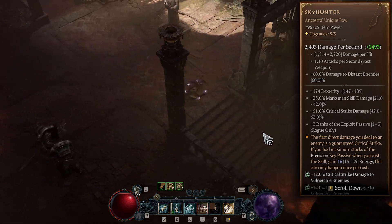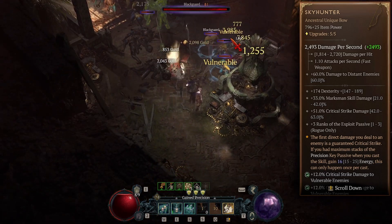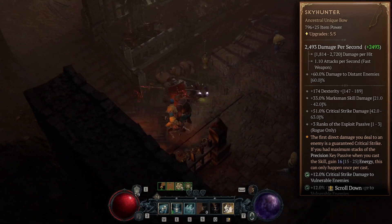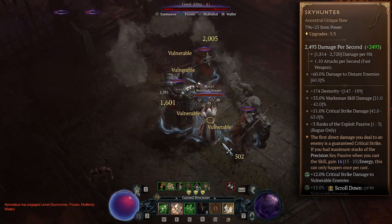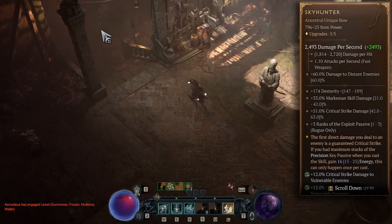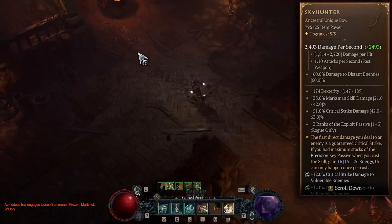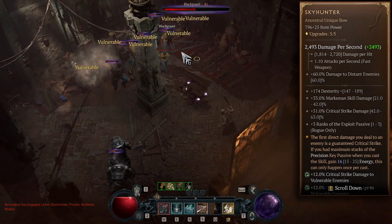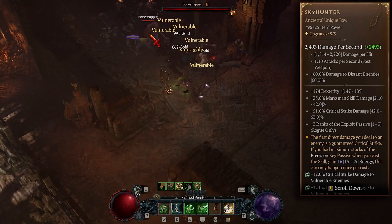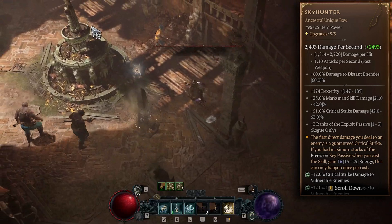Also, you'll often hit enemies with a Trick Shot projectile that crits them, but that consumes the first-hit guarantee, so your next intended hit won't be a guaranteed crit either. You also have to consider that using Skyhunter replaces an aspect you'd otherwise use — in my case the arrow storm aspect, which gives marksman skills up to 10% chance to create an arrow storm. Losing that two-handed slot, the most valuable slot for aspects, is a big drawback. And you still want to Puncture first to apply vulnerable and stack combo points.